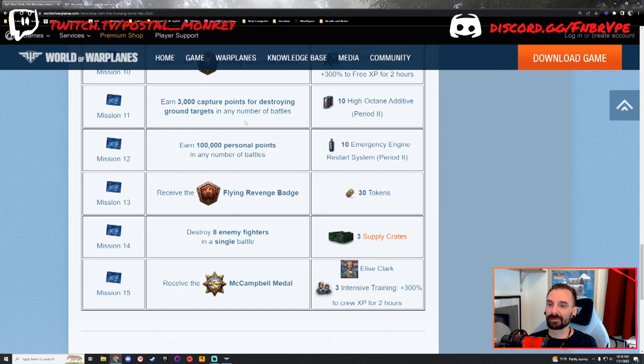Mission number 12: earn 100,000 personal points in any number of battles. There'll be people that can knock this out in five battles, and others for whom it'll take a hundred battles. Take out the plane you're most comfortable in, the plane you enjoy flying — whether it's something you're grinding or a plane you fall back on because it's awesome. Don't stress out about someone stealing your kill. The 100,000 personal points will come to you eventually — just keep grinding and you'll get it.